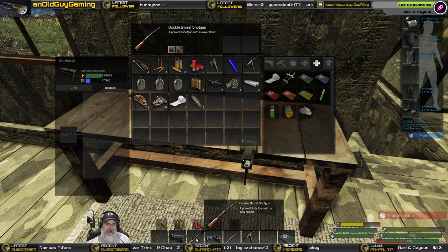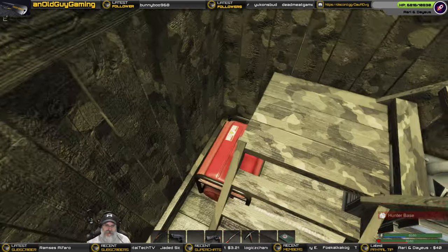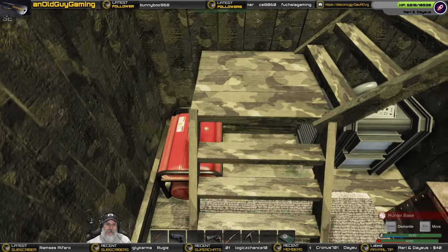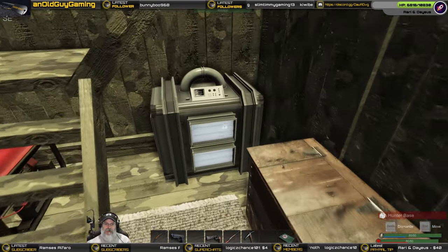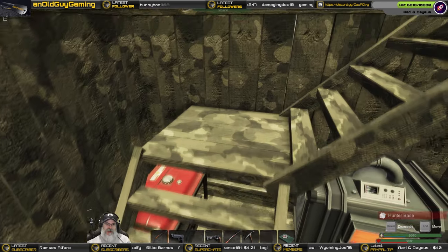We don't have enough power or mass to do the shotgun upgrade. What we might be able to do — is this still running? I thought I turned that on. We might be able to regenerate the power. Let's do this — let's turn this on and I'm going to overdrive it too just to get up to 70 mass, because that's what we need.